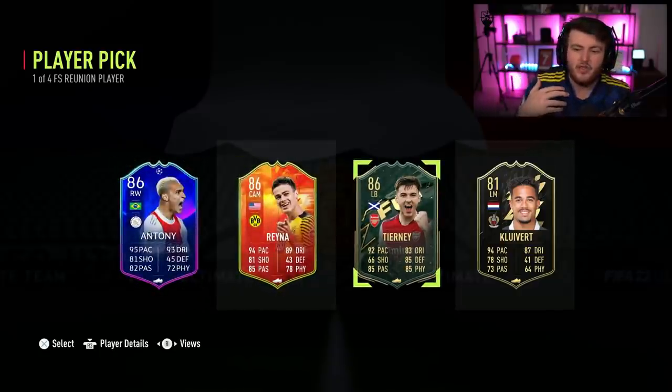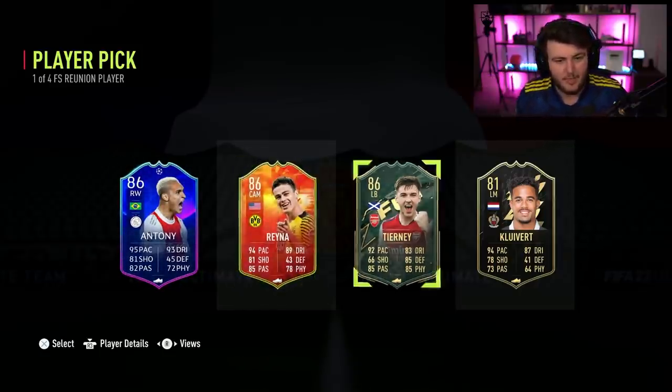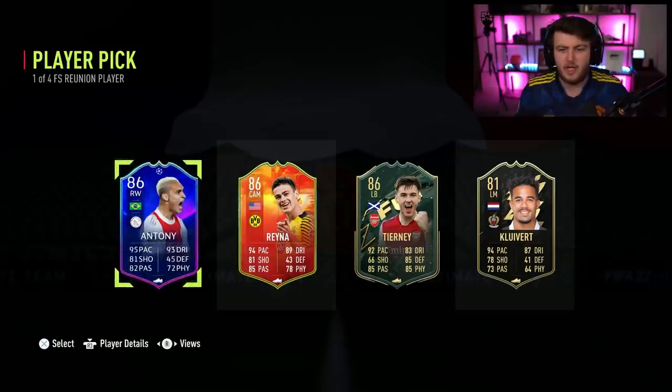Any card that has had a previous Future Stars item and has a special player item in FIFA 22, you can get in this player pick. I think Vinicius has had a Future Stars item, so you could probably get a special version of Vinicius. That's pretty interesting.